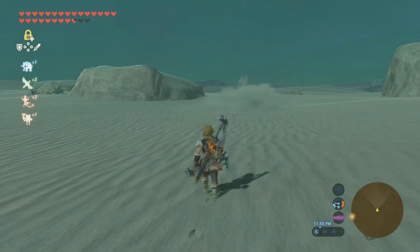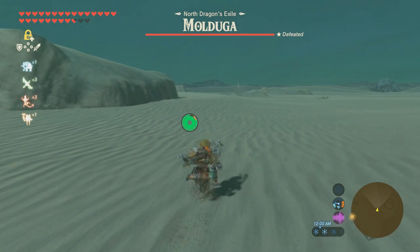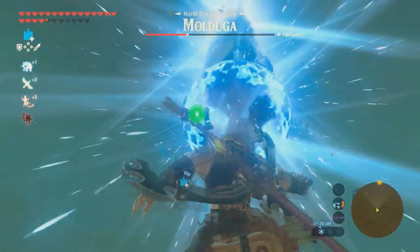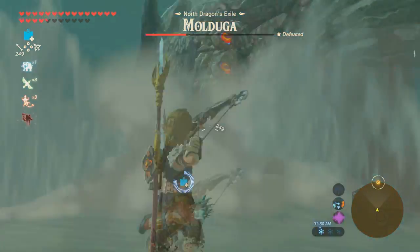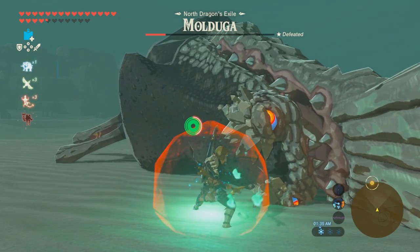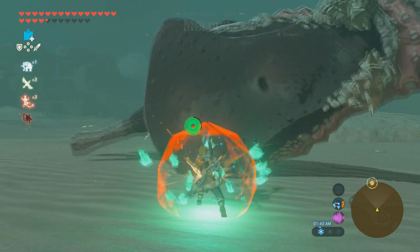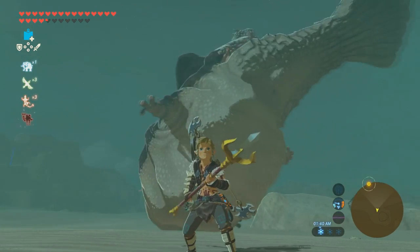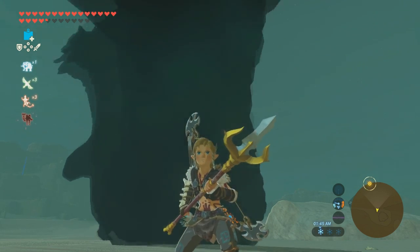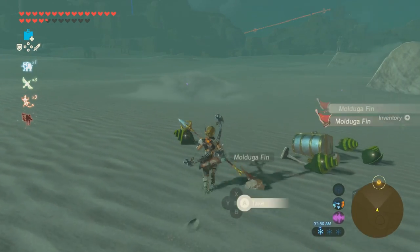I'm going to go ahead and fast forward this one. Same thing — just use your bomb. The reason I fast forwarded is I just hit him with the arrow. I am using the spear here and the spear is at 30, so it is a little more time consuming, but it is effective. Any weapon will do damage — you can even throw bombs at him. It's pretty simple.